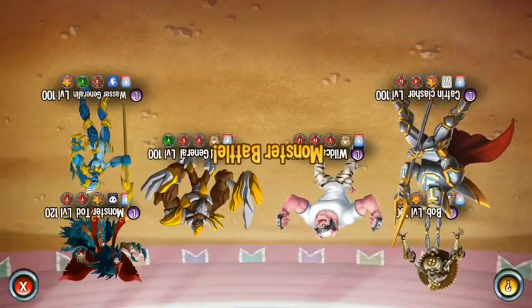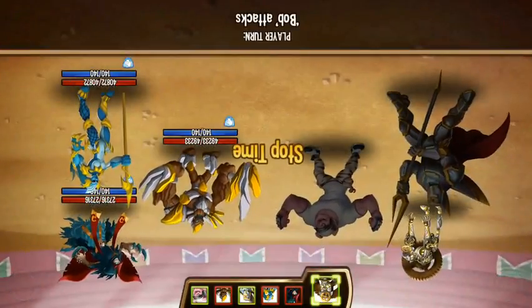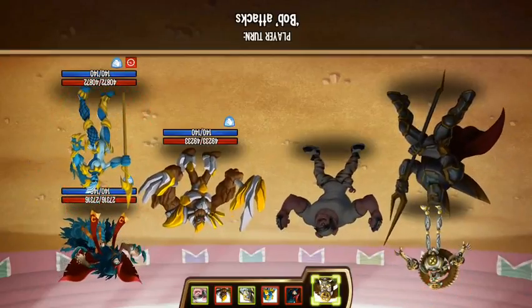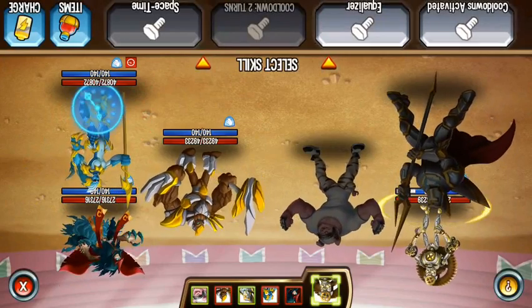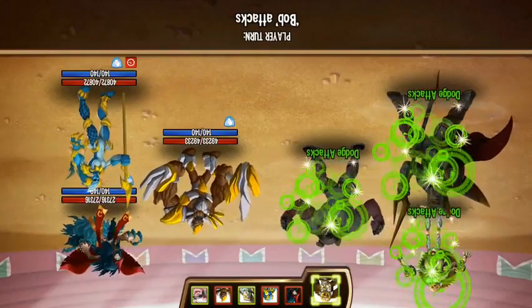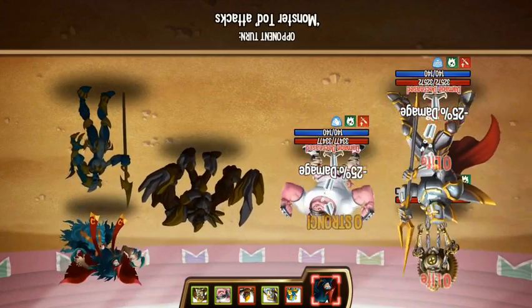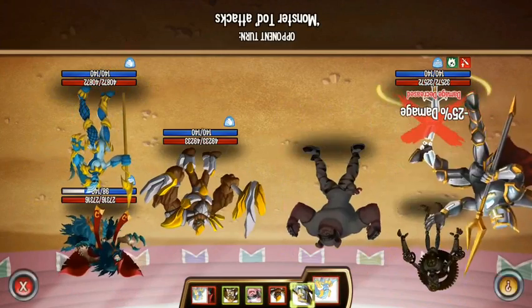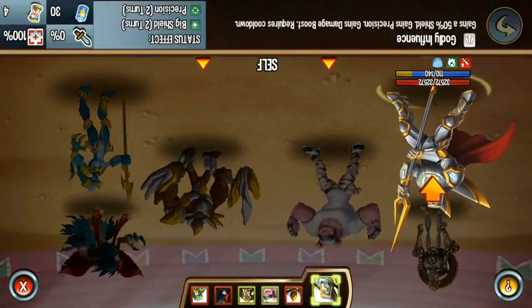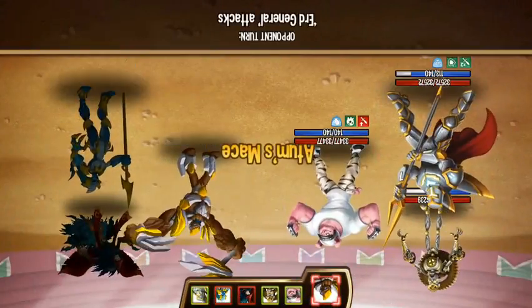Yeah, I can take this on. Dodge tags — yeah, I think I picked the right choice. I'll use the list of power so I get a double damage boost.